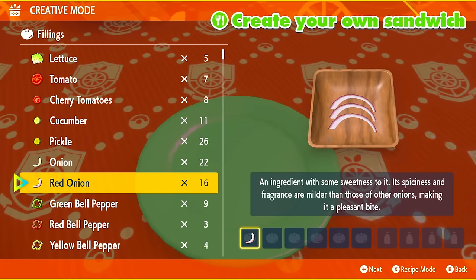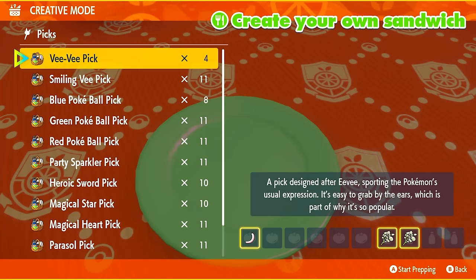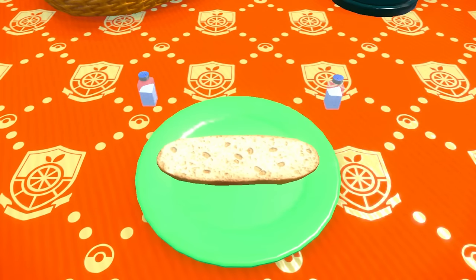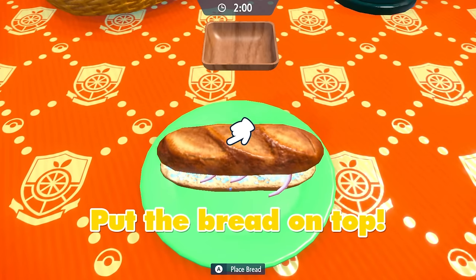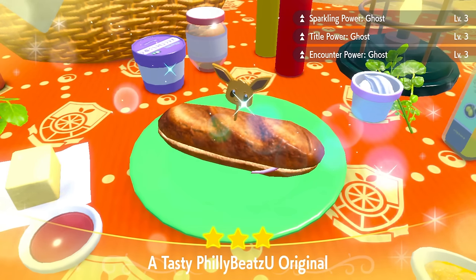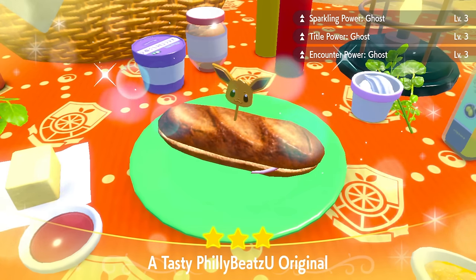For this sandwich I'm going to be grabbing a red onion and a salty Herba Mystica. For those in the comments who want to label out a better sandwich that doesn't require salties, please comment that below — it'll help out other people. There are tons of recipes in this game, and with this one we'll get Sparkling Power Ghost, Title Power Ghost, and Encounter Power Ghost all at level three.